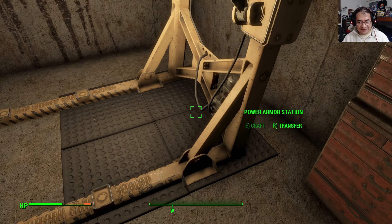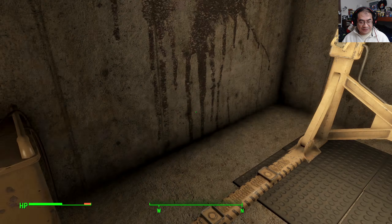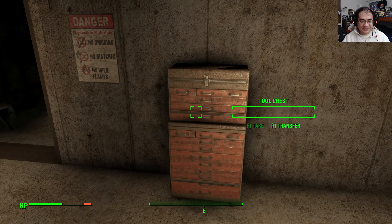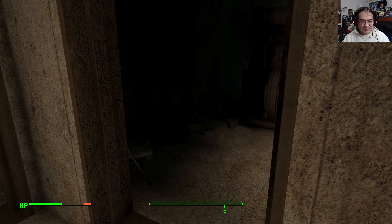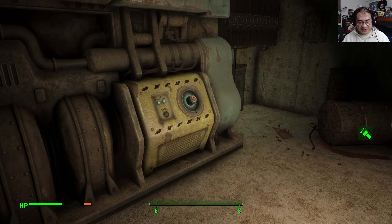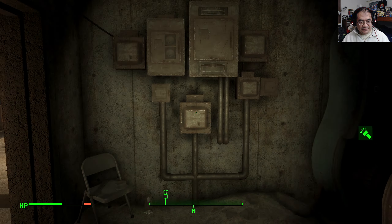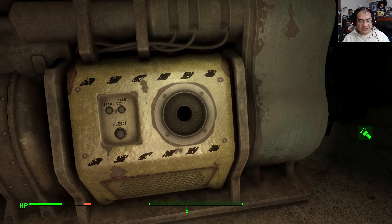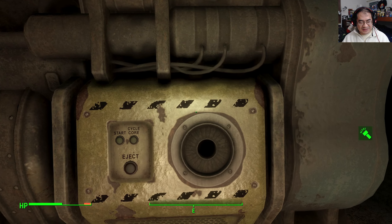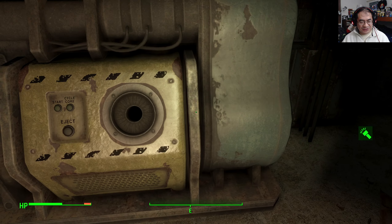A place for your power armors - and three of them no less! A tool chest - oh man, a fusion core! So you get a fusion core with this place. I was wondering - it doesn't look like you can recharge them here though.